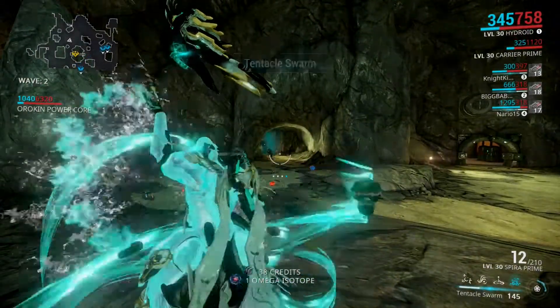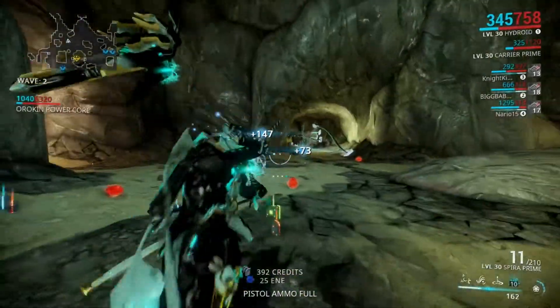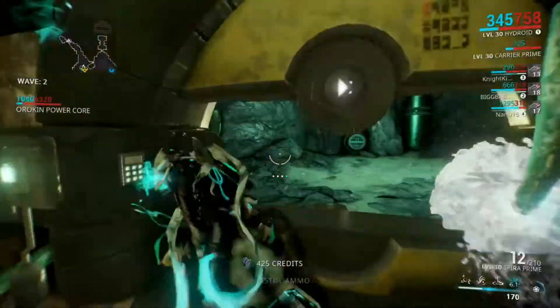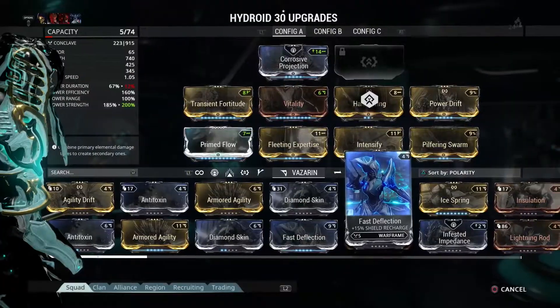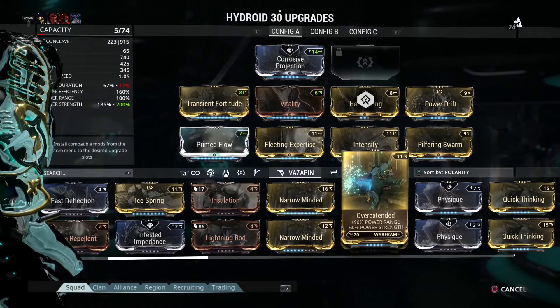Right here I'm actually using a Hydroid and a Nekros, and I'll show a Hydroid build right after this clip. You just use your Pilfering Swarm augment on Hydroid and that'll make it so you can get more items from killing them, and then Nekros obviously with a ranged desecrate build will desecrate them.